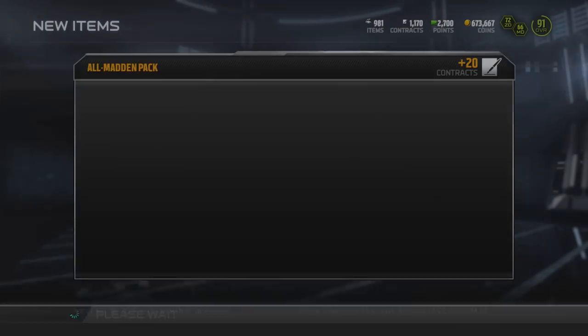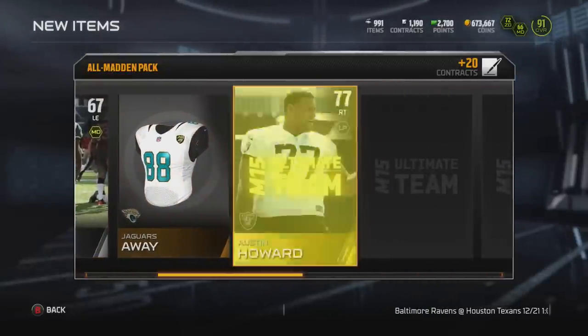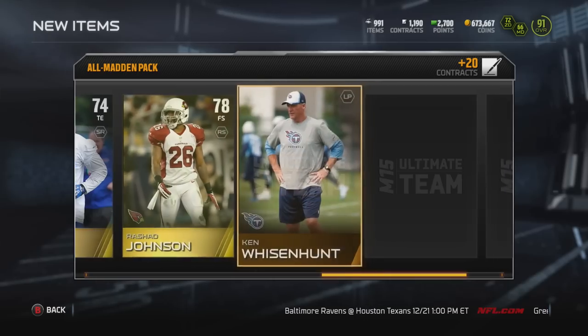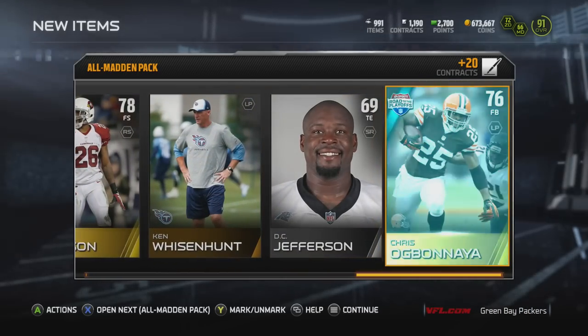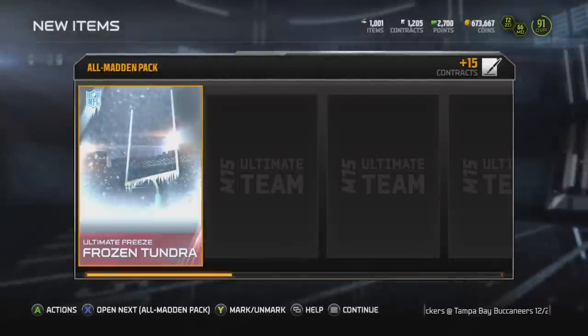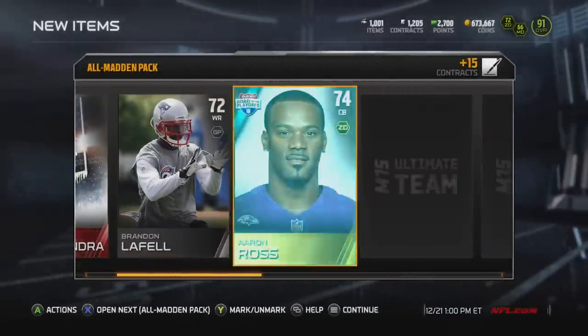I've been saving the rest of my all-matted bundle specifically for this day, so I'm going to rip it right now and hopefully get some pretty good gifts. In the first pack, we're just getting a bunch of gold players and don't get a single gift. You're probably going to see a Frozen Tundra collectible or a gift in about every other pack — and here we get our first one.